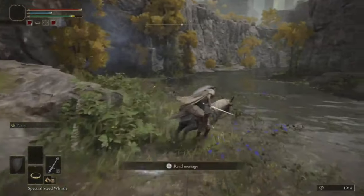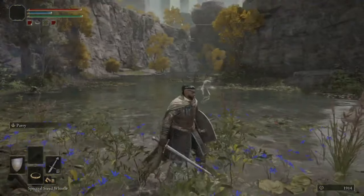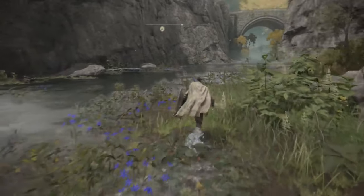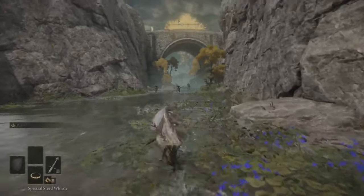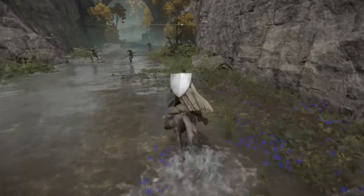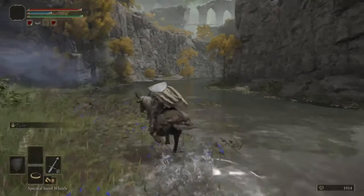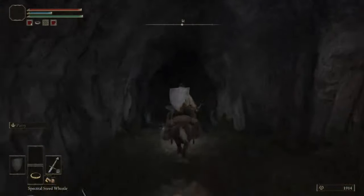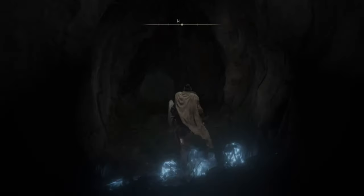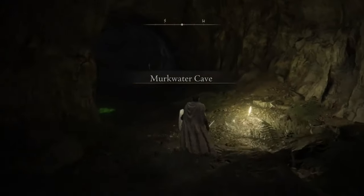You'll eventually get to a point where you'll get invaded. When you get invaded, you won't have your horse. You'll want to run to around this area where there's a summon that will help you fight them. Just let the summon do its thing and take pot shots when able. When done, this mist wall will unlock. Come through here and rest at this bonfire.